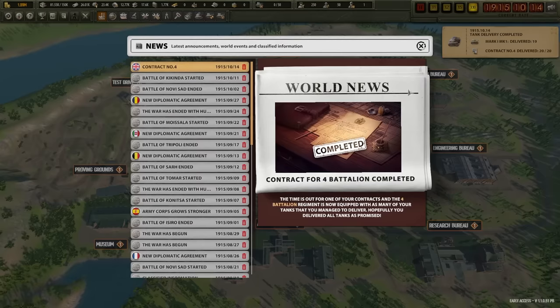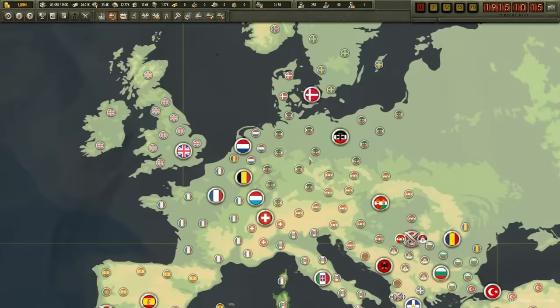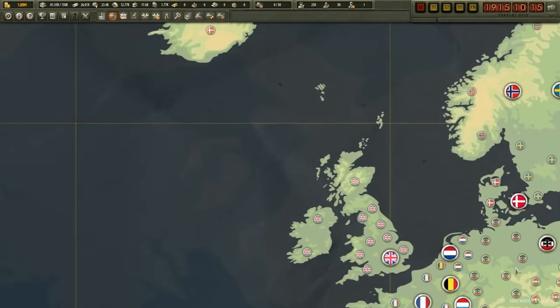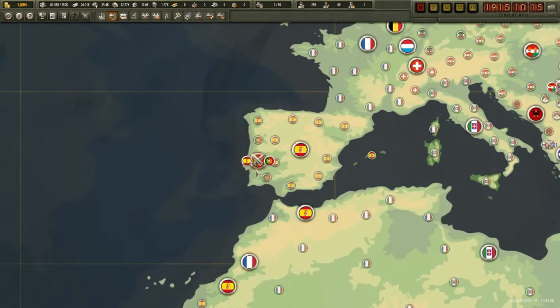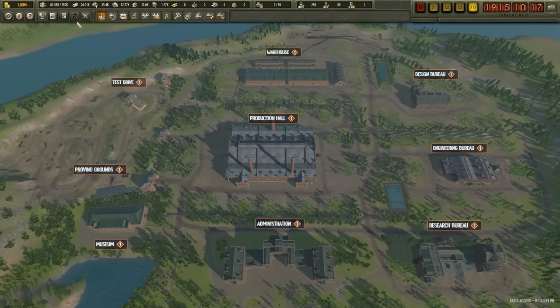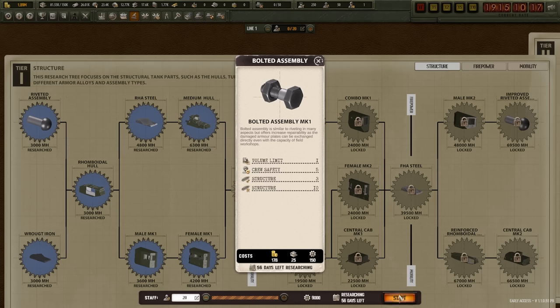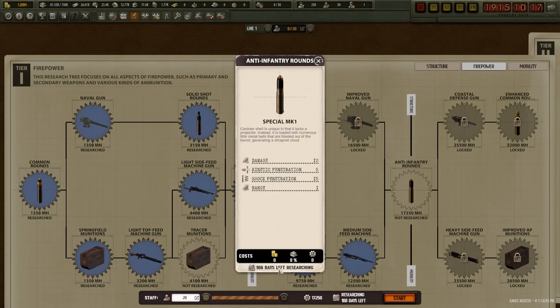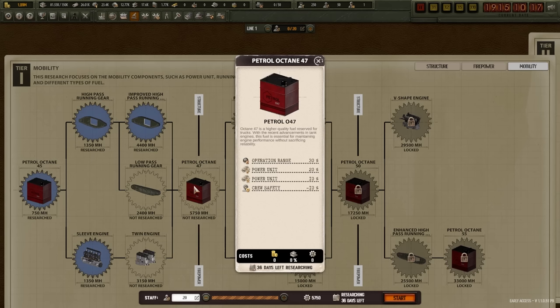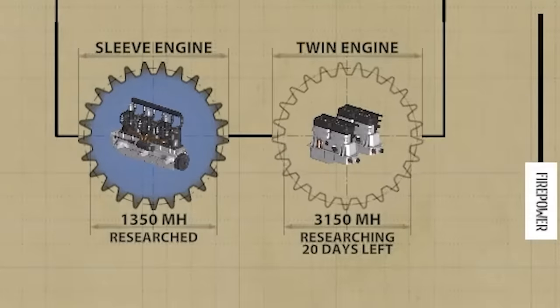We're back up to a million, though I did lose a little bit of money choosing the fastest delivery speed. Serbia and Denmark have signed an alliance — this is definitely an insane World War I. Spain is probably going to take over Portugal: 32 Sevilla divisions versus 24 Lisboa divisions. Now while we're doing nothing, do we want to build more tanks? I think right now is actually a good time to come up with a Mark II design, especially because the British are going to have a bunch of defunct tanks. I'll wait 20 days for the twin engine research, then come up with a Mark II.